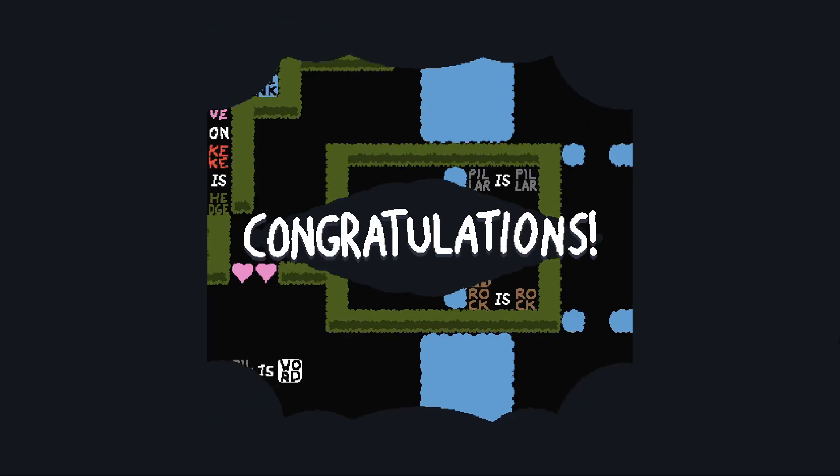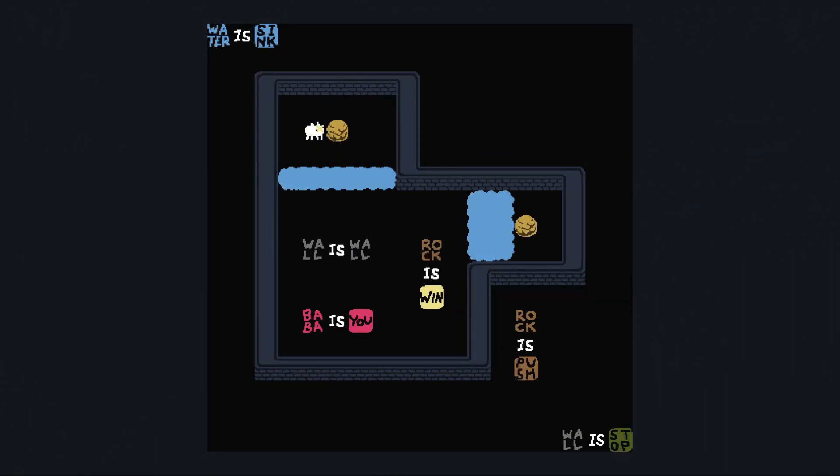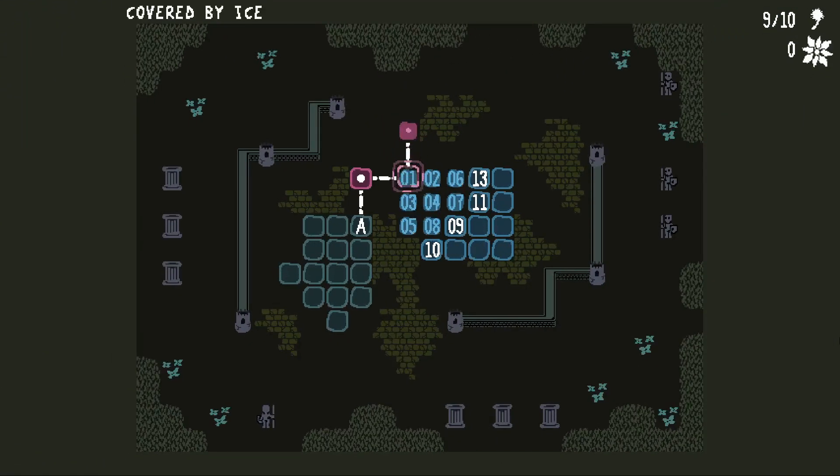No signs there explaining what's up, but that's fine. Changeless B. Wall is not currently win. Rock is win. Wall is wall. Baba is you. Rock is push. Wall is stop. Water is sink. No options initially other than to do this. Wall doesn't have to be wall, so I could make it into rock — and if rock wasn't push and rock was win, I can just walk onto one and win. That seems very straightforward to the point where I feel like I missed something, but okay, that was what happened.